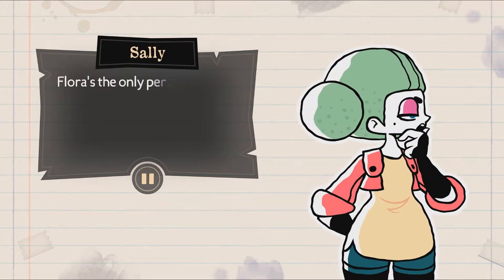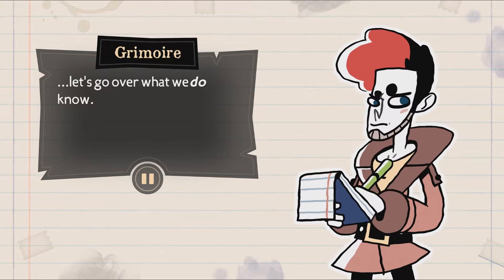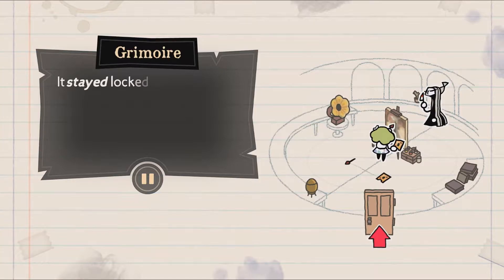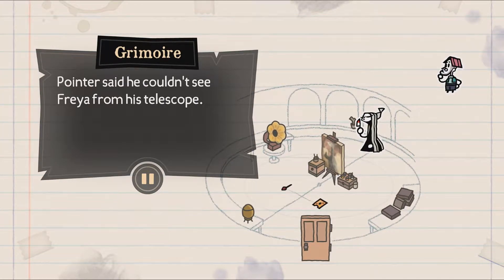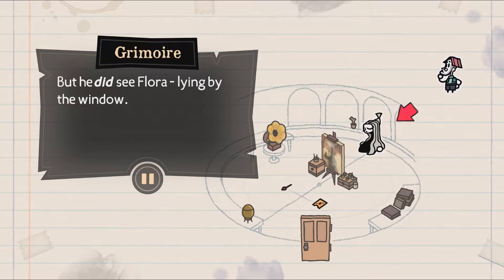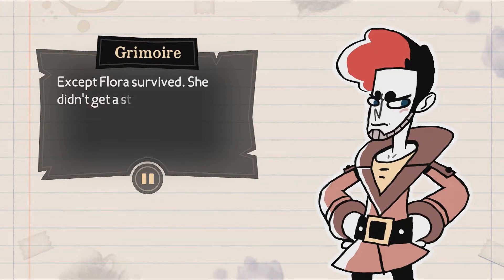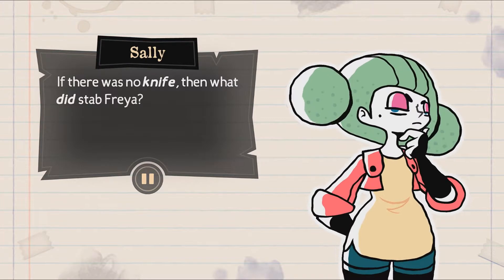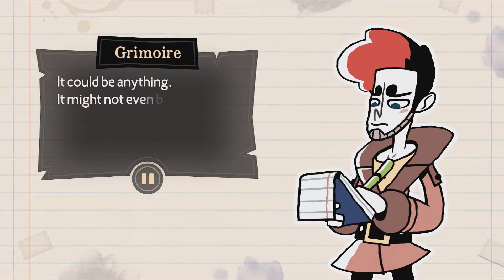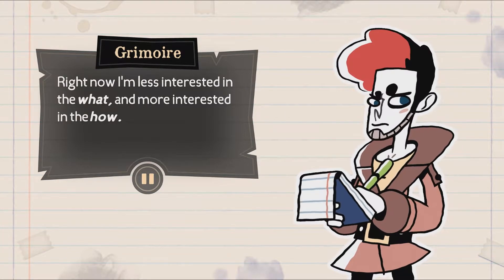Let's go over what we do know. The door was locked the whole time — it stayed locked until Fitz kicked it down. Normally it can only be opened from the inside. Pointer said he couldn't see Freya from his telescope, but he did see Flora lying by the window. So whatever got Freya got Flora too? Except Flora survived. She didn't get a stab wound like Freya did. Hold on — if there was no knife, then what did stab Freya? It could be anything. It might not even be important. Right now I'm less interested in the what and more interested in the how.